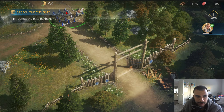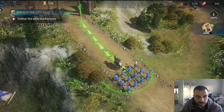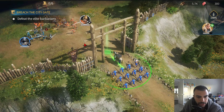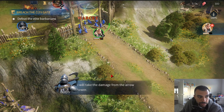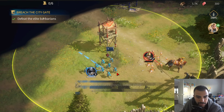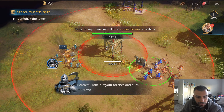We've made it to Titan Farm. We'll go to the entrance — there's a little skirmish going on past the gate. I will attack. She's already attacking — I can't even see. Jeez, that's sensitive; I might have to lower that sensitivity. We'll do a focus attack on the barb tower. Drag Josephine out of the arrow radius.